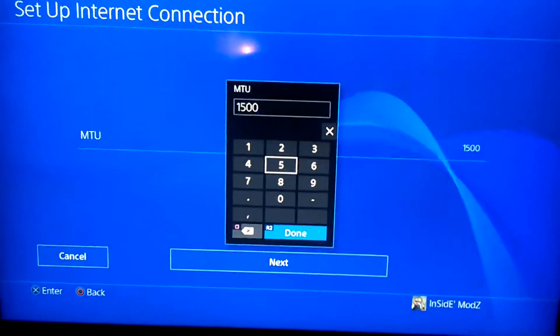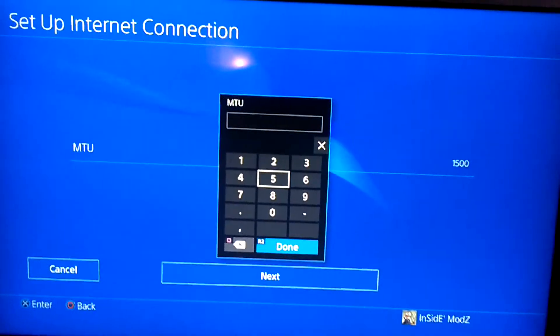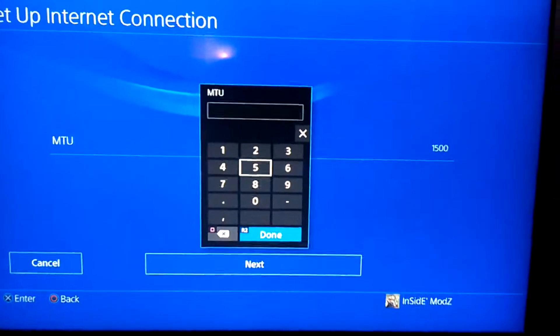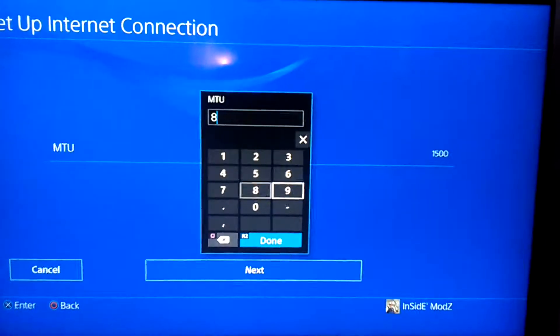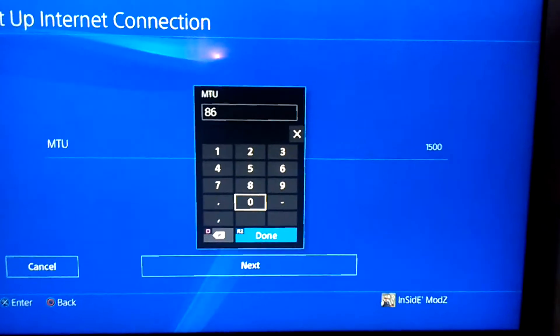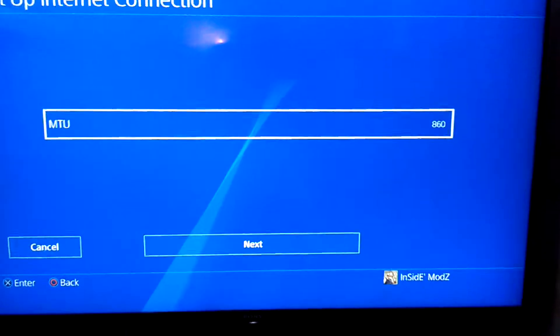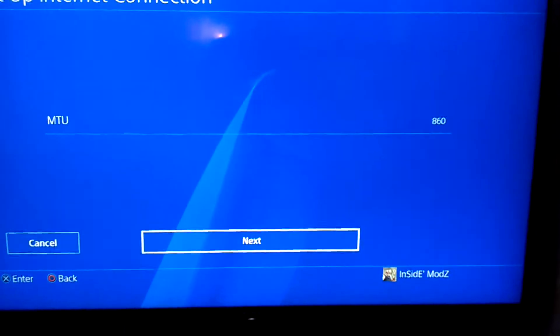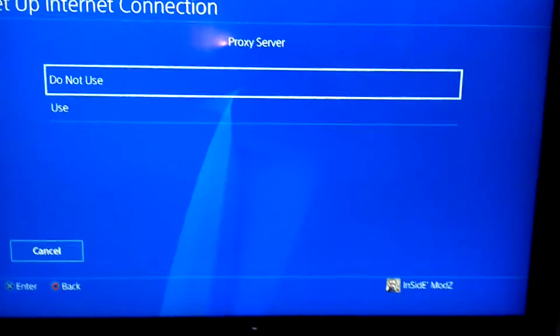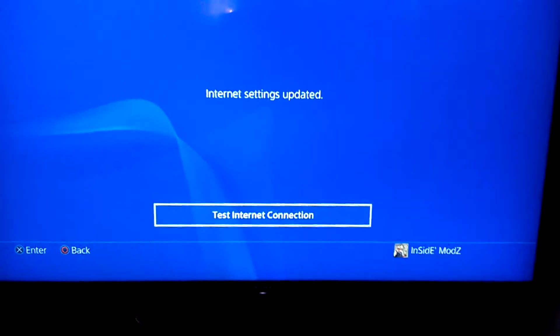As you can see we've got a code there of 1500. I'm in Birmingham and what I'm going to do is reset that — delete what's on there, just press square to delete it — and put in 8 6 0. Go down to done, go down to next, go on to do not use, then go down to test connection.